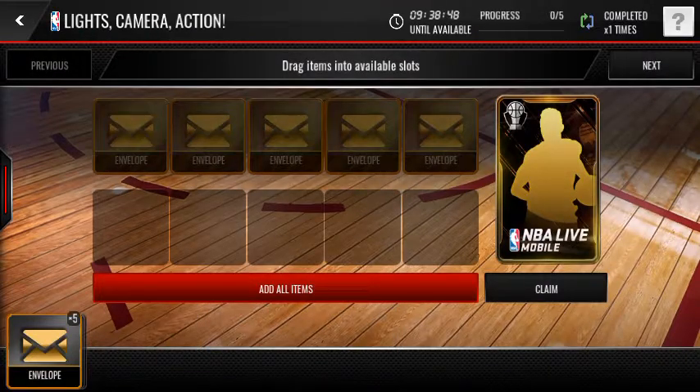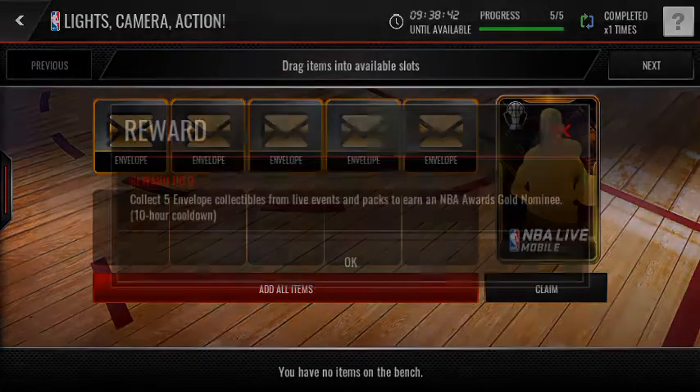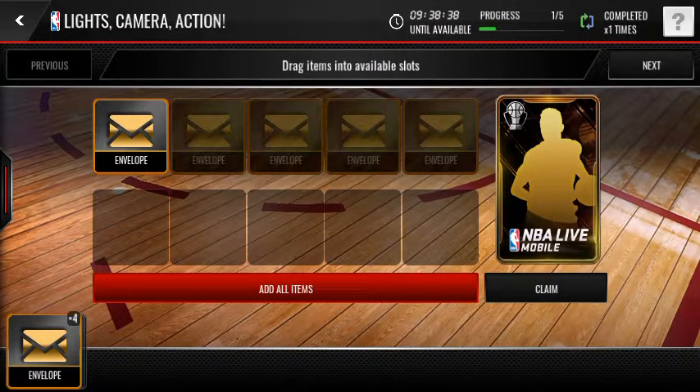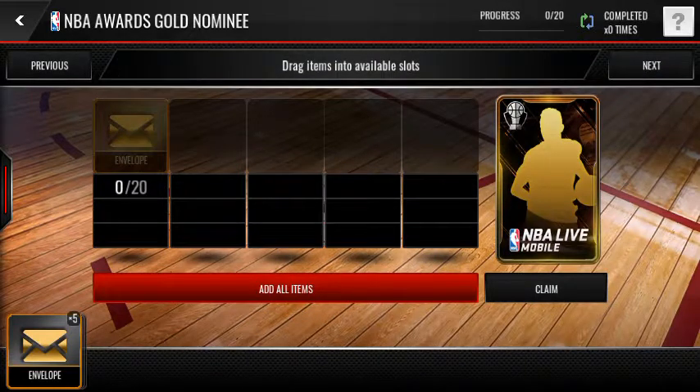So just like the last promo, which was the NBA Finals, you're able to put five in and claim it, but there is a 10-hour cool down. Unlike the NBA Finals, the next pack isn't on a cool down, and it's 20 envelopes — last time it was 10 patch collectibles or whatever it was.